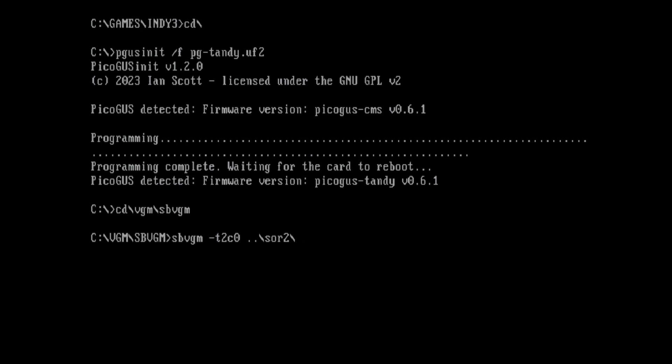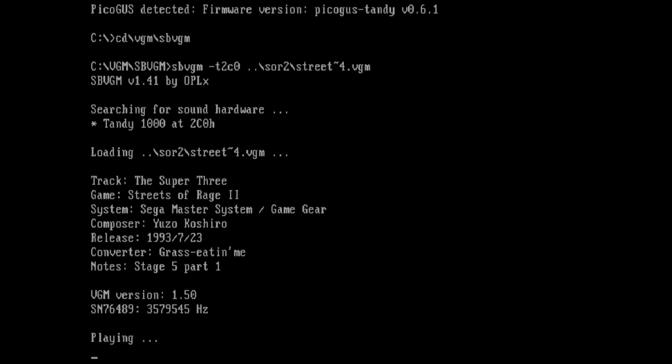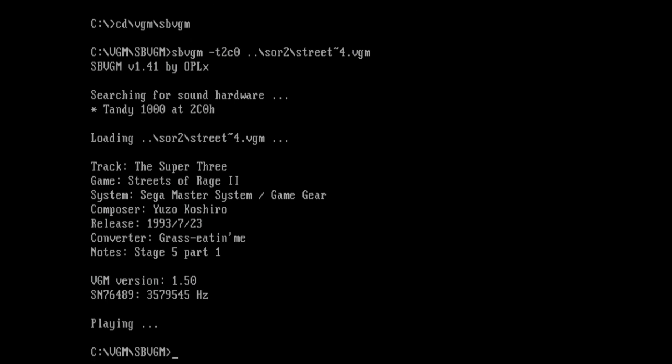The cool thing is that Tandy Sound uses the same sound chip that's in a lot of other systems — like, for example, the Sega Master System. So here are some VGM files from Streets of Rage 2 from Master System and Game Gear. Yeah, that sounds pretty awesome.